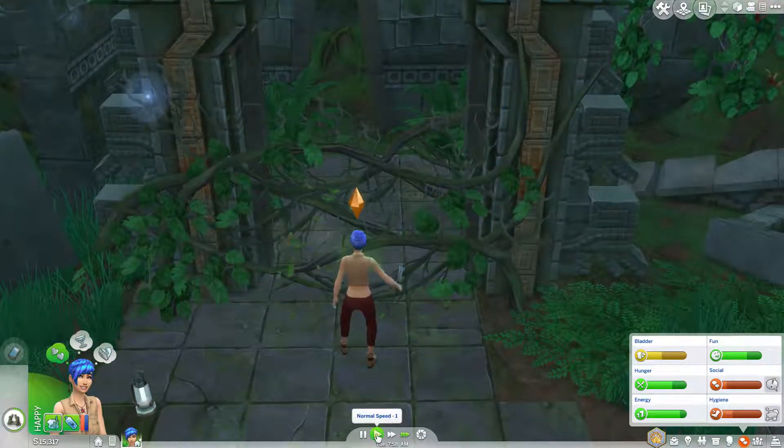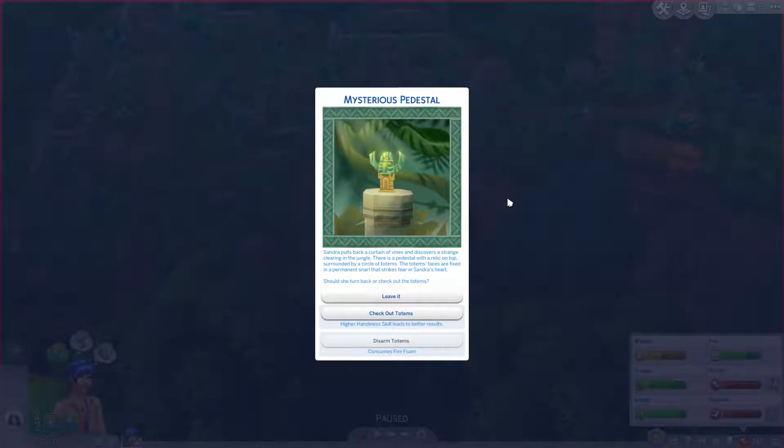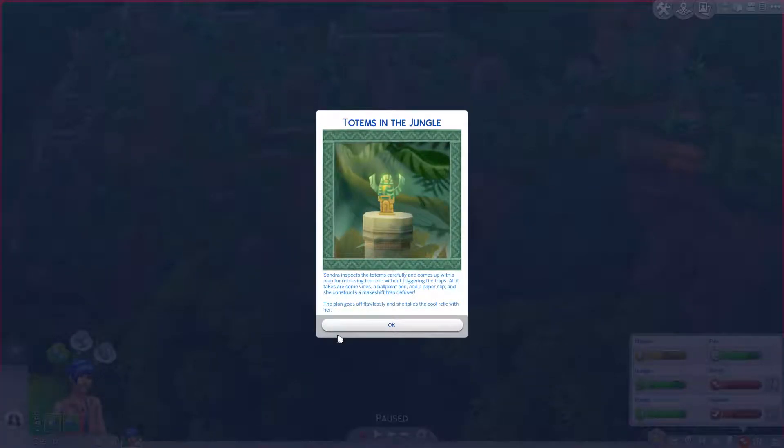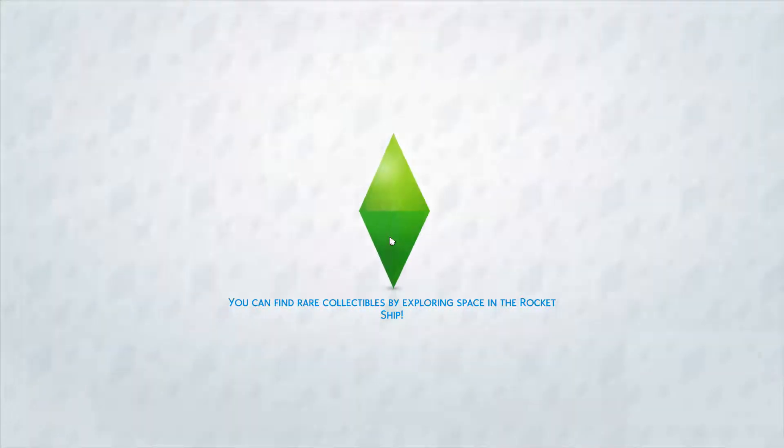Her hygiene is terrible. I hope there's a bush nearby that she can go to the bathroom in. Mysterious pedestal. Sandra pulls back a curtain of vines and discovers a strange clearing in the jungle. There is a pedestal with a relic on top surrounded by circle totems. The totems' faces are fixed to a permanent snarl that strikes fear in Sandra's heart. Should she turn back or check out the totems? Obviously we're gonna check them out. Sandra inspects the totems carefully and comes up with a plan for retrieving the relics without triggering the traps. All it takes are some vines, a ballpoint pen, and a paperclip, and she constructs a makeshift trap diffuser. The plan goes off flawlessly and she takes the cool relic with her. Very nice. Let's go to the temple. Heck yes! I'm chatting with someone first. Oh, nice.